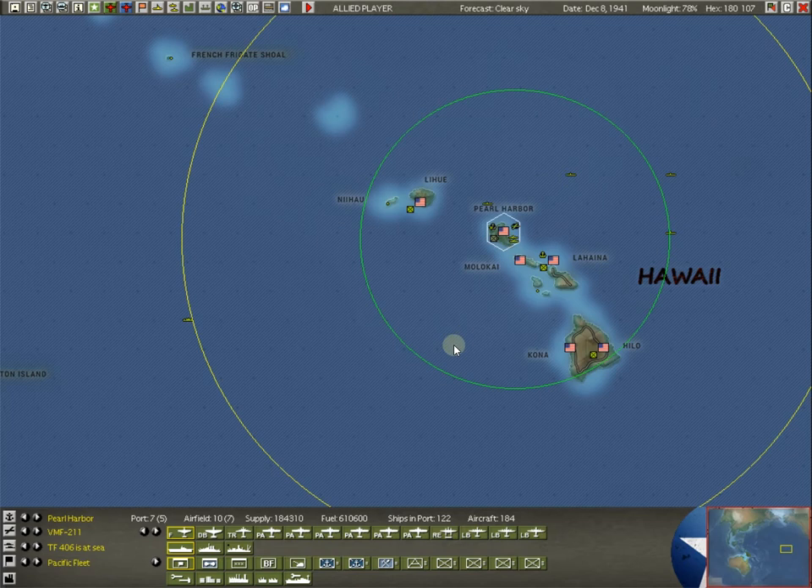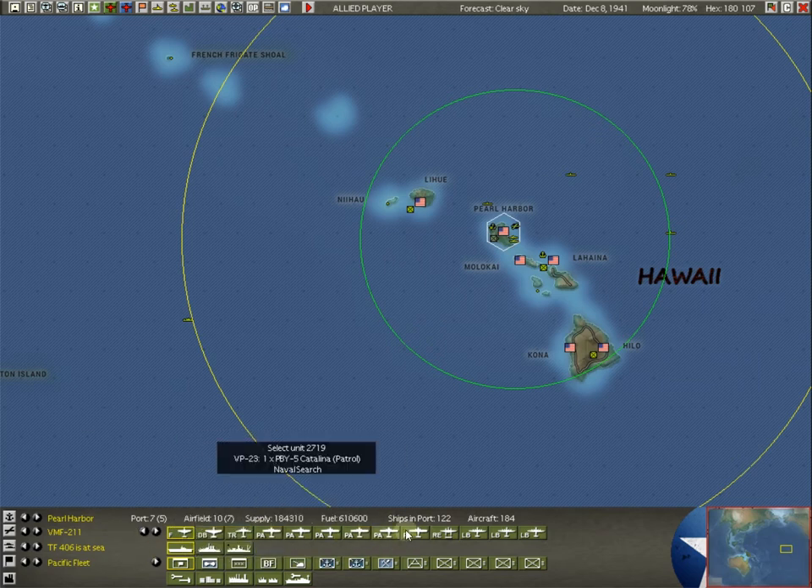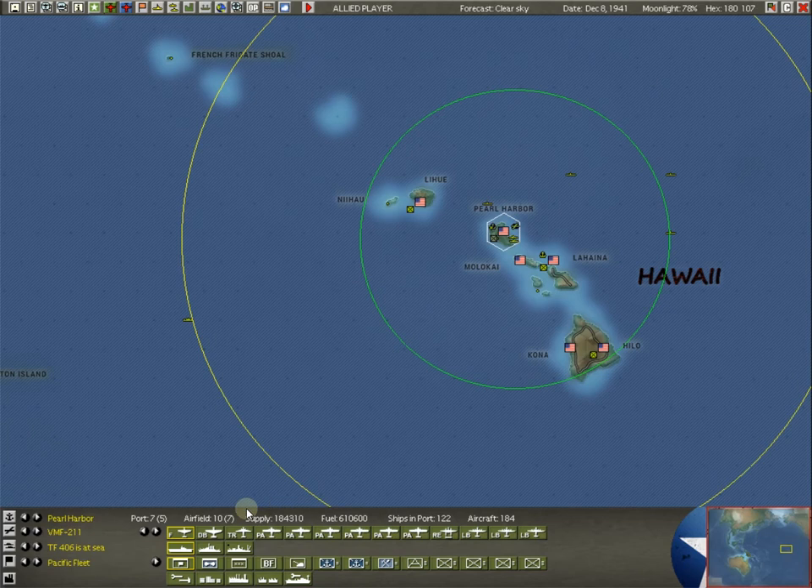Pearl has a port 7 — we'll take that to an 8, of course. It's got the biggest airfield you can have in the game. We've got 122 ships in port and 184 aircraft — that's fantastic. First turn, first few turns for the Allies: do not send any ships out. You may send some recon or patrol up, especially north. I put all my fighters up in a defensive CAP and do not go after that main Japanese force.